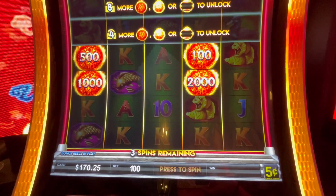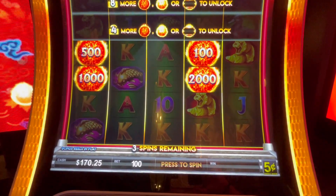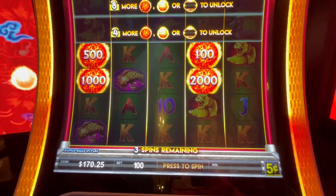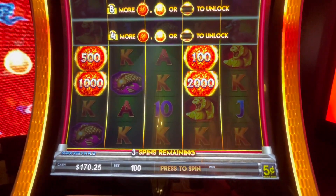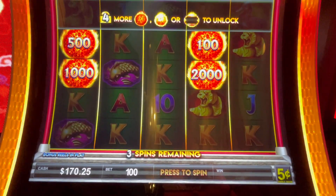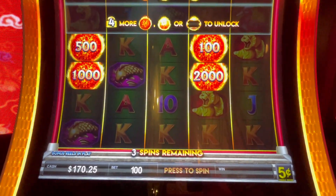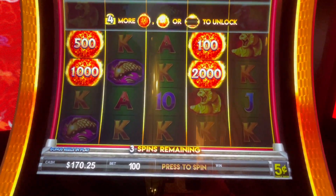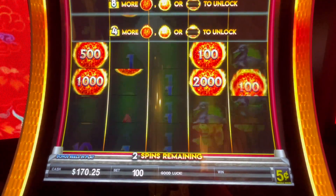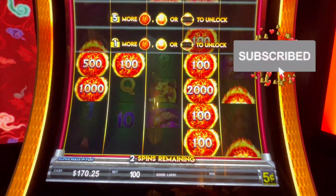Hey guys, so we moved to the machine next to the one I was playing. This one has a gentleman on the front — this is Golden Firelink, brand new game. We are playing the nickels still and we've got $5. Look at this — we have a $50 ball and a $100 ball, let's go! Come on, drop them. Look at that — I don't have any of the spinny ones though, that's okay.